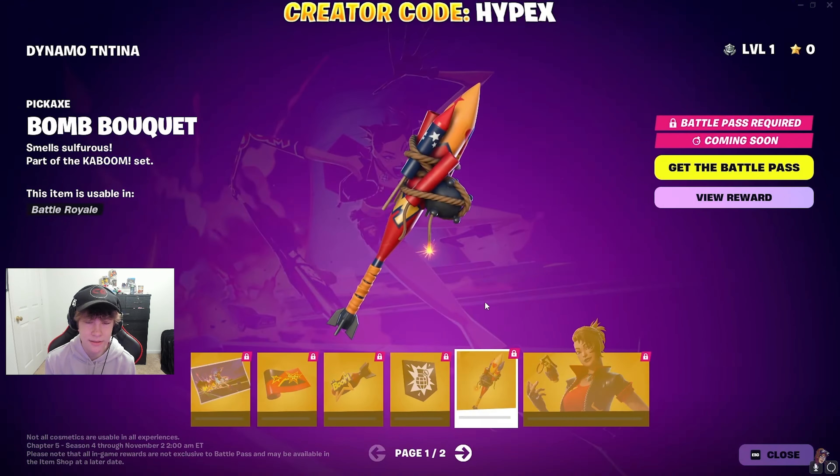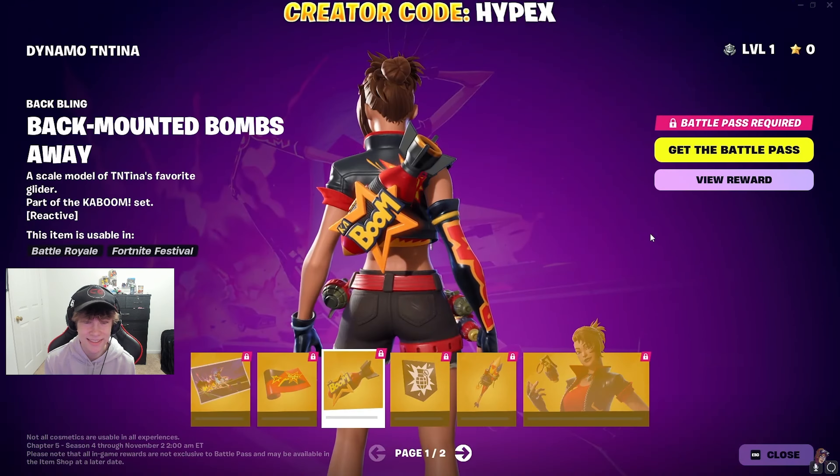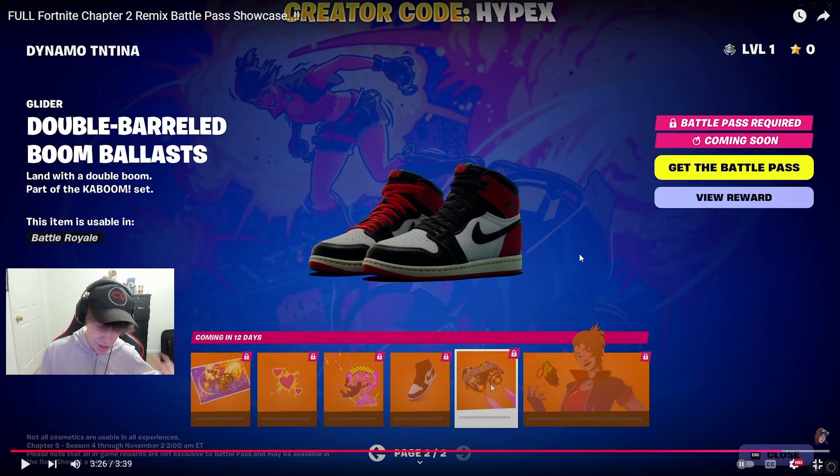And then we have the Dynamo TNTina in just a second. The Bomb Bouquet — that's not what I thought we'd get when we said a Bouquet. The Dynamo TNTina actually looks fire — that's also going to be a good skin for this season.